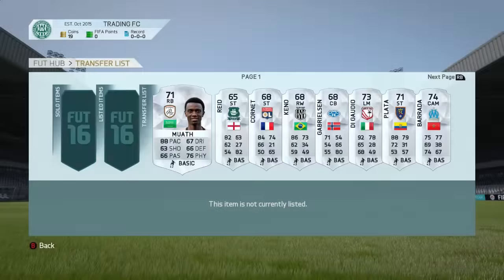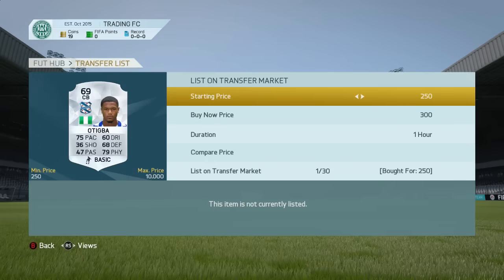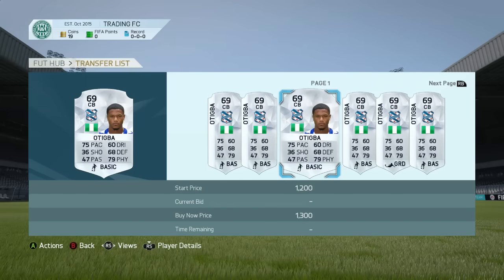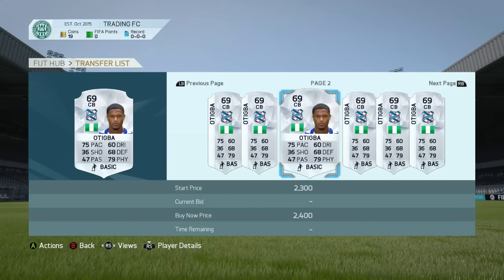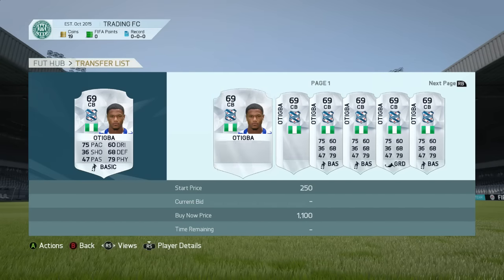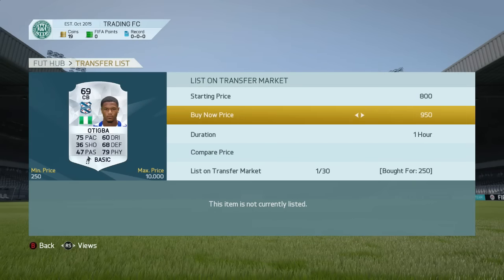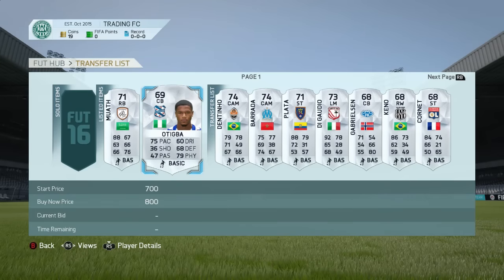This next guy is another pacey defender — he's in the Eredivisie, which is a good league for defenders. I only paid 250 coins for him and he's all over the price. There are many on the market but the cheapest currently is 1.1k. His price may drop quickly so I'm actually going to list him for only 800 coins — a lot less than what we see on the pages. If he sells, that's awesome profit, and ideally it gets him out quicker just in case his price drops.